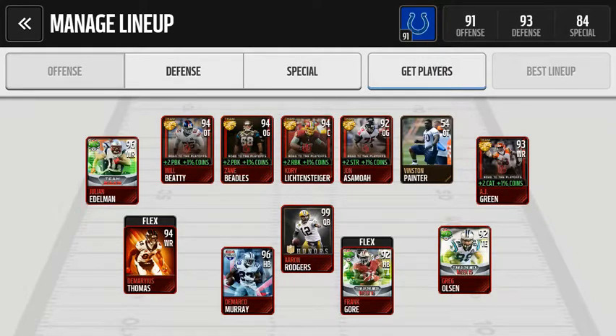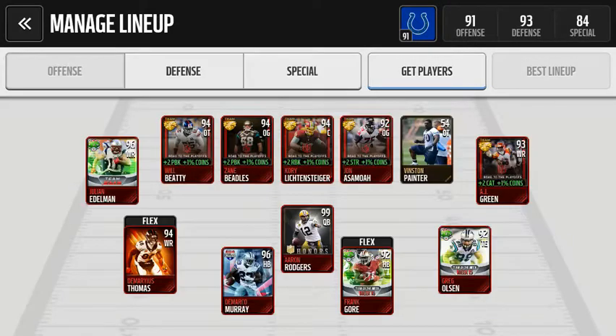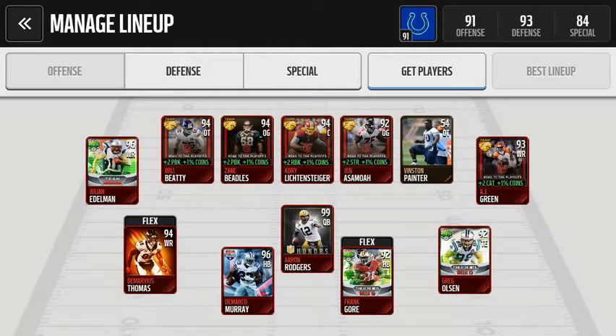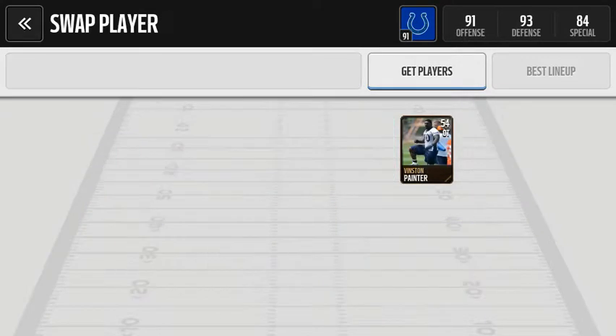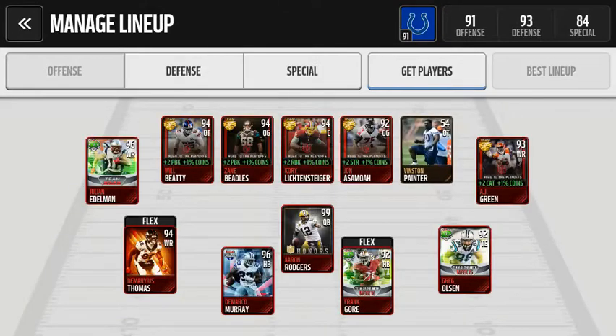A little update on my team here — I've been going after the Team MVP offensive linemen, and it's been an expensive task, but well worth it because it just looks so cool. I'm two elite trophies away from getting the tackle. I don't plan on sticking with Vinston Painter, so yeah, he's not cutting it for me. I'm going to get the Davis guy from the 49ers.